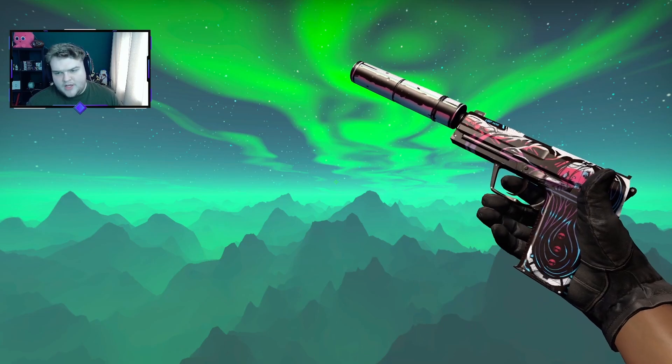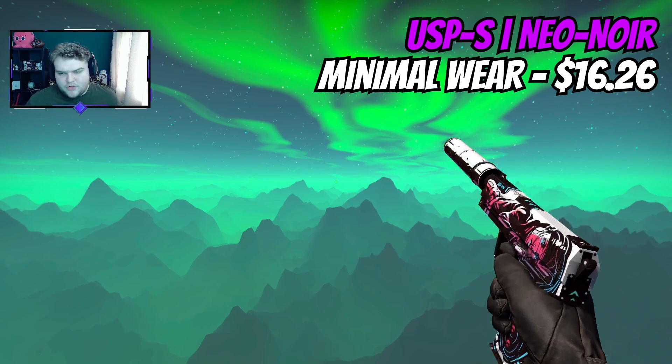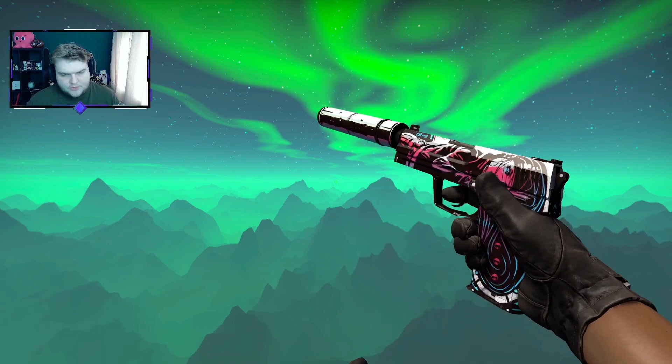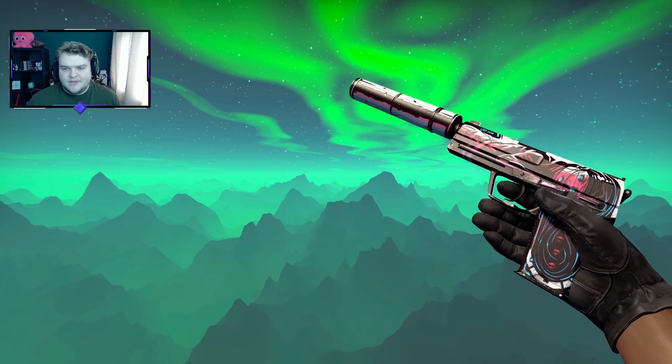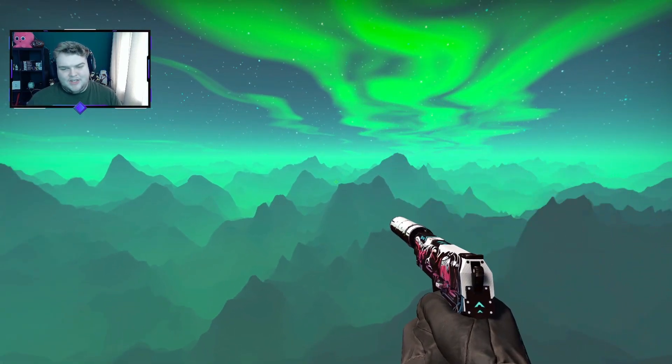Which is exactly why it's also the option for the USP. The design pattern, or architecture, or whatever you want to call it, is essentially the same. Obviously, you get the suppressor in this case, so you get a bit more white on the end of the weapon. Neon Noir skins are super popular, they're really nice, and it's a perfect fit.